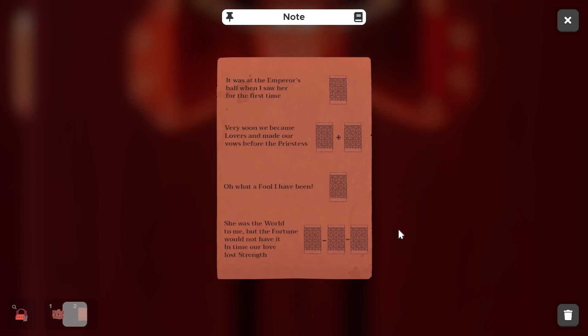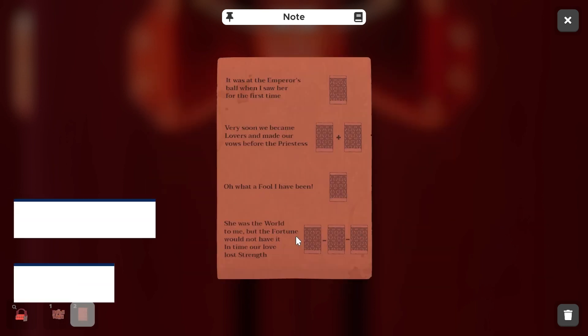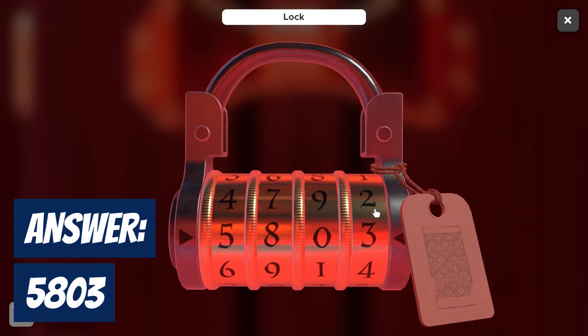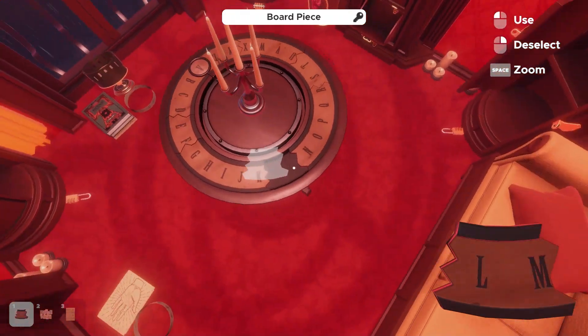Now our last clue — we're looking for the World, Fortune, and Strength, and they're all going to be subtracted from each other. World being the first: XXI is 21. The Wheel of Fortune, we subtract X or 10, so we're left with 11. And then our last one being Strength — VIII is 8. So we subtract 8 from 11 and we get a final number of 3. We put that into the combination to unlock our last Ouija piece and plug it into the table.